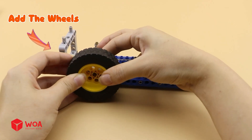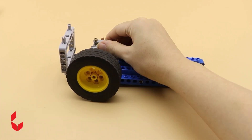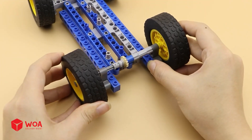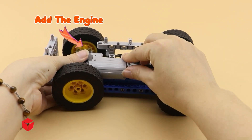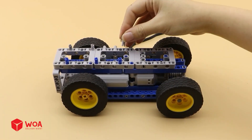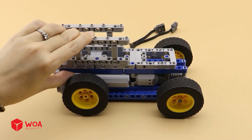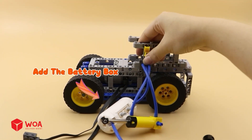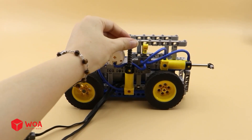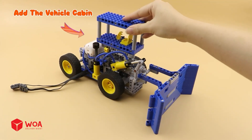Add the wheels. Add the engine. Step two: build vehicle body. Add the battery box. Step three: complete assembly. Add the vehicle cabin.